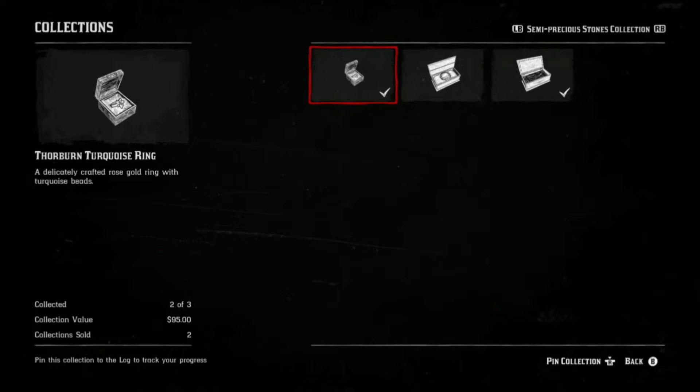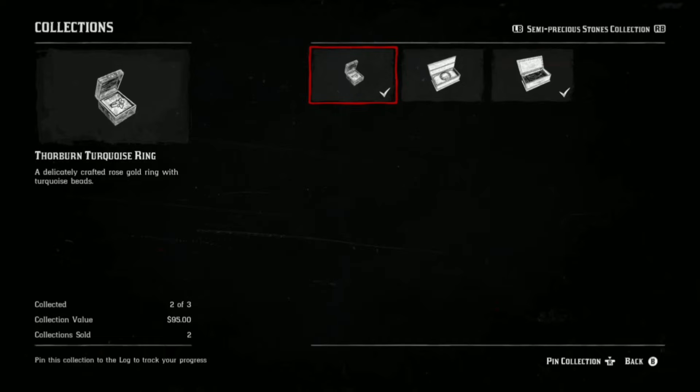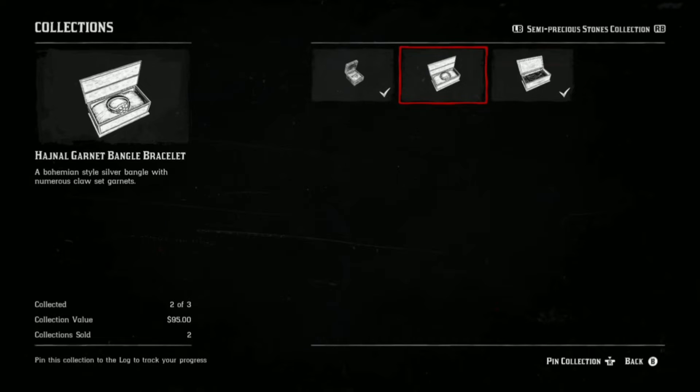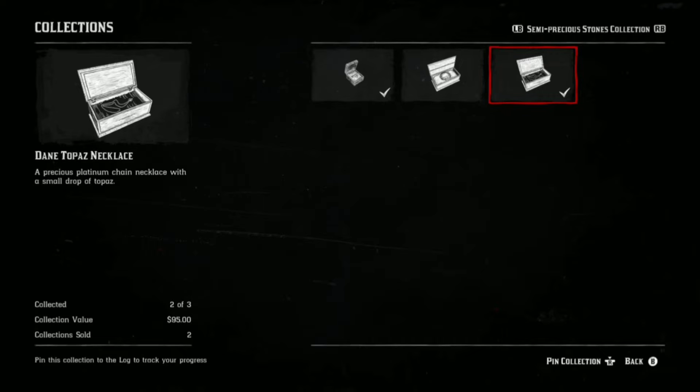With that solo money and XP glitch, you can collect 10 of each of these three collectibles, sell to Madame Nazar, and you'll make around one thousand dollars per hour and around 17,000 XP per hour. It's an overpowering glitch and the benefit is it's completely solo — you can do it on your own. There's a link to that video in the description.